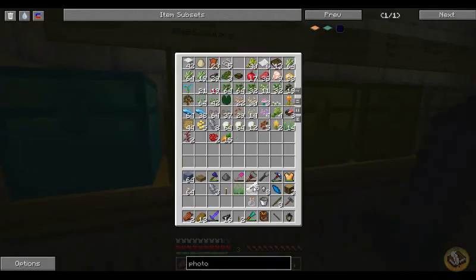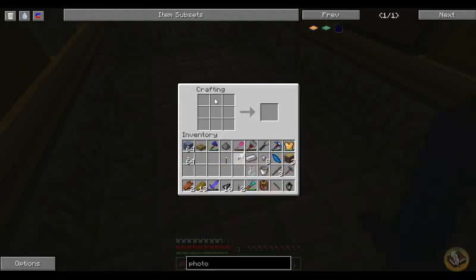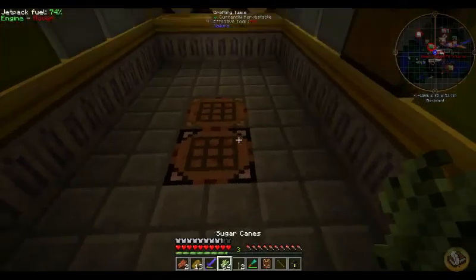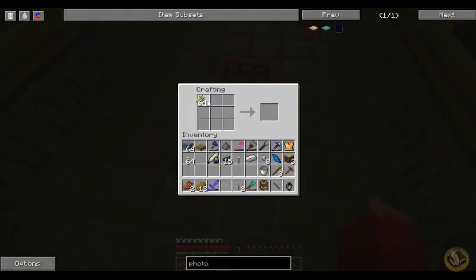Alright, so I got my Thaumonomicon. I got some ink, I need some Scribing Tools. How do you make Scribing Tools? Pretty simple — I need a bottle, and then ink, and then a feather. I'm pretty sure that's all you need. Put those three things together and we get Scribing Tools — there's our Scribing Tools.